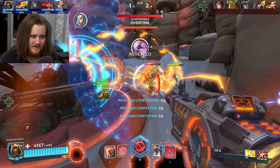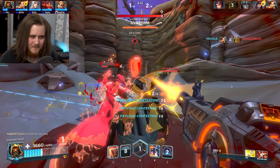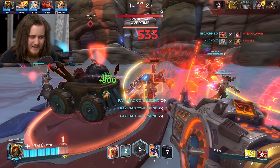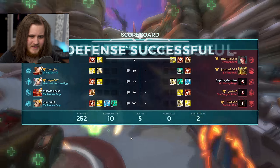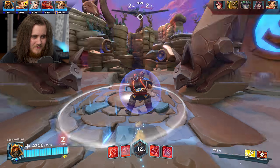We're somehow getting the point in overtime. There's a Rewind that doesn't affect Makoa because he's CC immune. There's my ult — banish the Seris. I just fired out a shot and he absorbed it. How can you absorb that — isn't it hitscan? I don't understand. There's a Rewind for him though — he should be dead any second. I've got infinite ammo because of the card so we're fine.